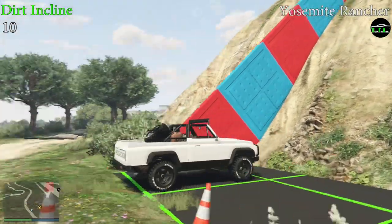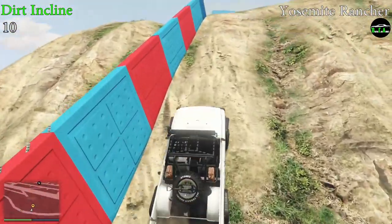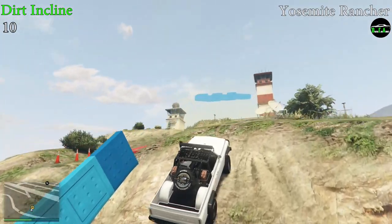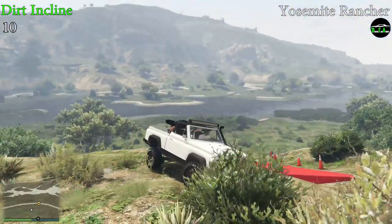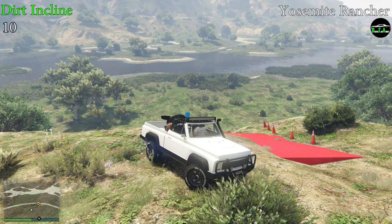Next up, we have the dirt incline test. The Rancher's good traction from its 4x4 drivetrain and good torque allows it to easily make it up to the top, which gives it a 10 out of 10. This is by far the Rancher's biggest strength, as it can climb up most steep dirt inclines, which is really impressive.